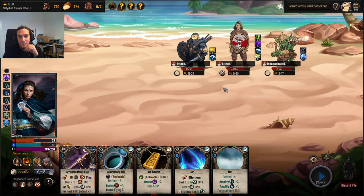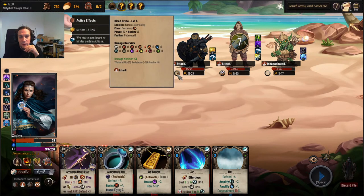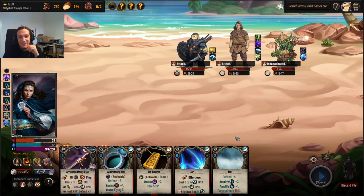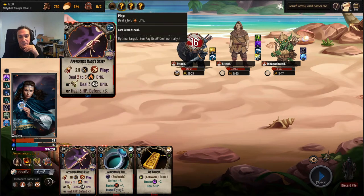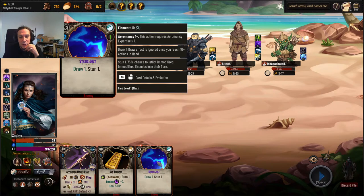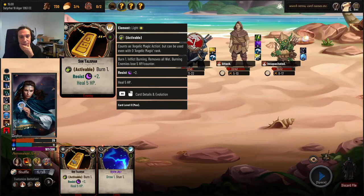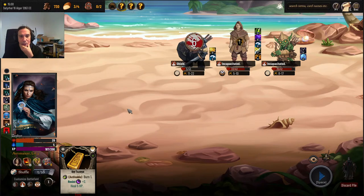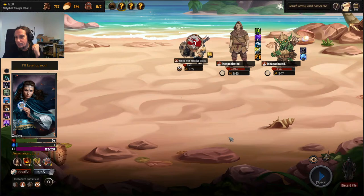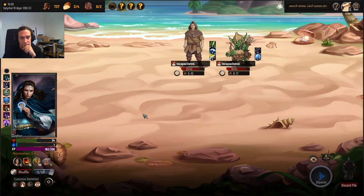Let's start and freeze one of them, try to stun one of them. If you can't kill them, you can lower their damage. I have another stun available — awesome. That's what I like to see. We can even ignite him, way to go.